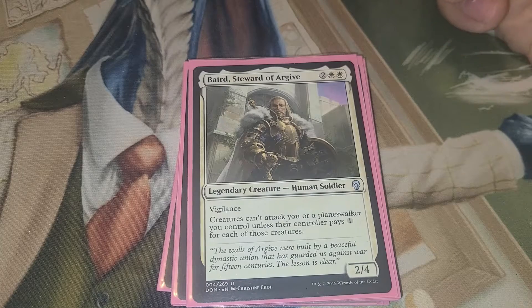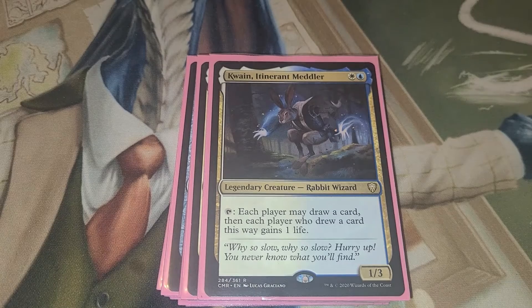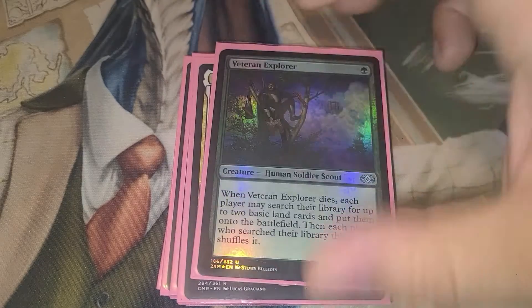Steward of Archive — creatures can't attack you or planeswalkers you control unless their controller pays one for each of those creatures. So another pillow fort type card. The Meddler — tap, each player draws a card, then each player who draws a card this way gains one life. Each player may draw a card, so they don't have to, but they may.